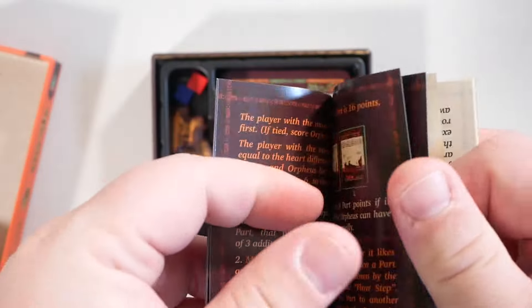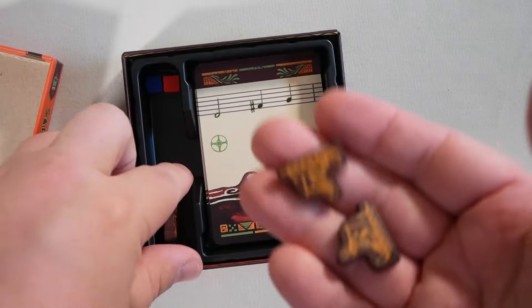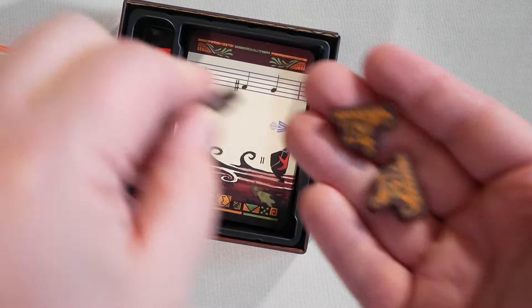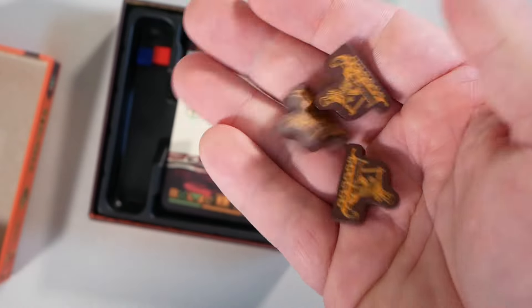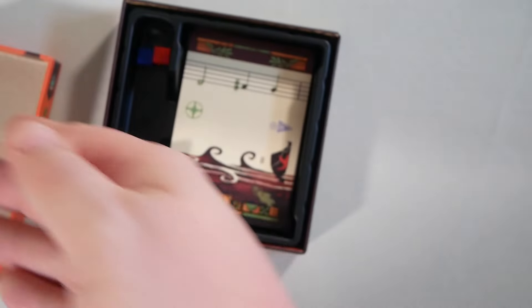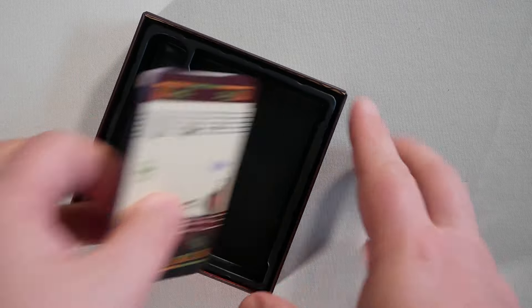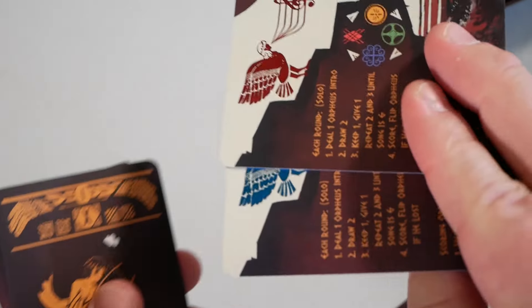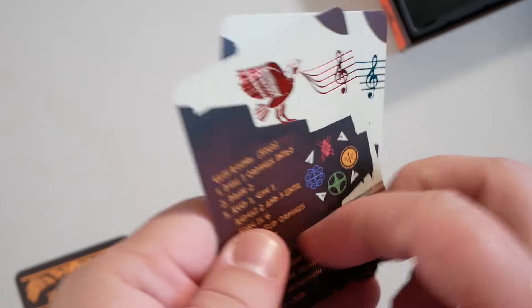And there are the solo rules. So speaking of those special bits, we have these three little sailor figures — however you want to call them — these are basically what you win each round. First to two wins the game. You then have your little scoring cubes to score each round. We also have foil cards, which are special edition replacements for the standard player aid cards. And this is the solo card.